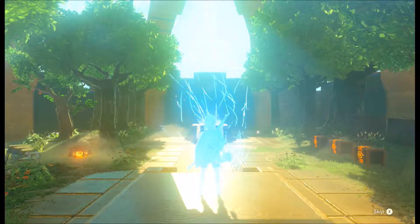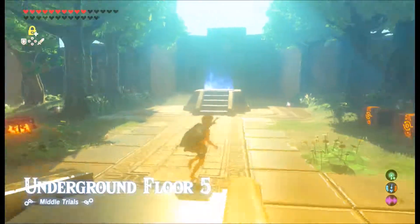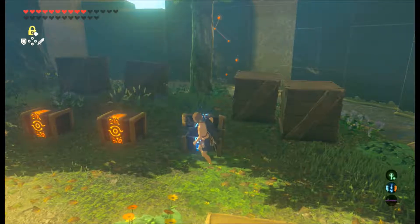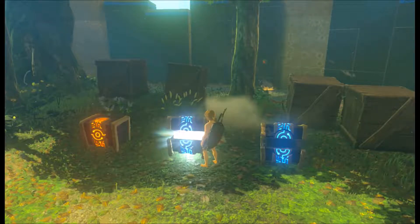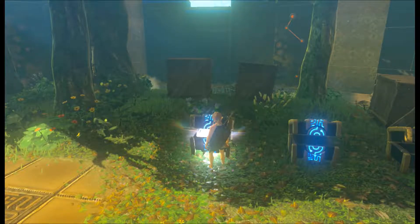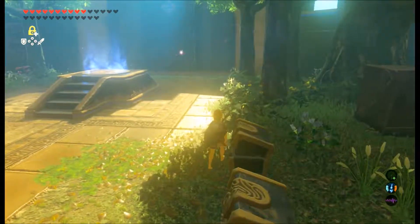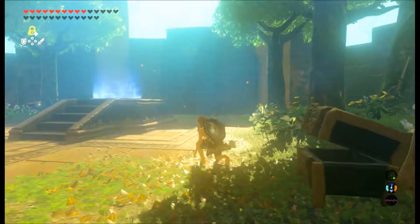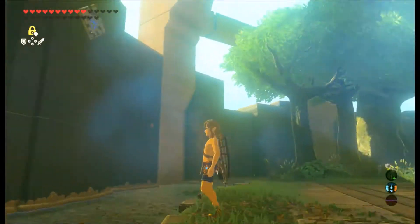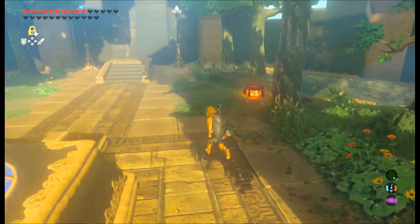Alright, we are at the safe point — this is floor five. Let's see what they give us. Falcon bow — nice. Door number two has... ooh, pants! Finally. Couldn't give me a shirt? Alright. A knight's broadsword — okay, so we got some pretty good stuff. Oh, a fairy — but it flew away. Why does everything leave me? Next time we get to one of these safe points, we're going to run over and get that fairy before it does that.